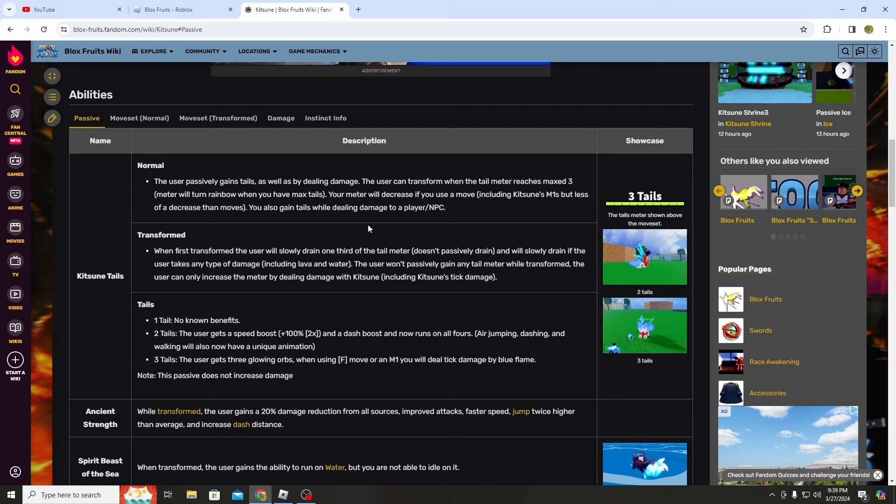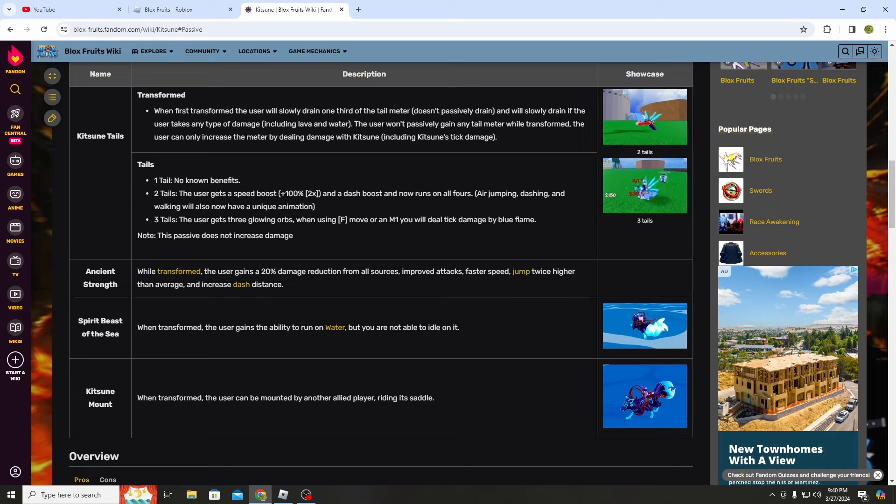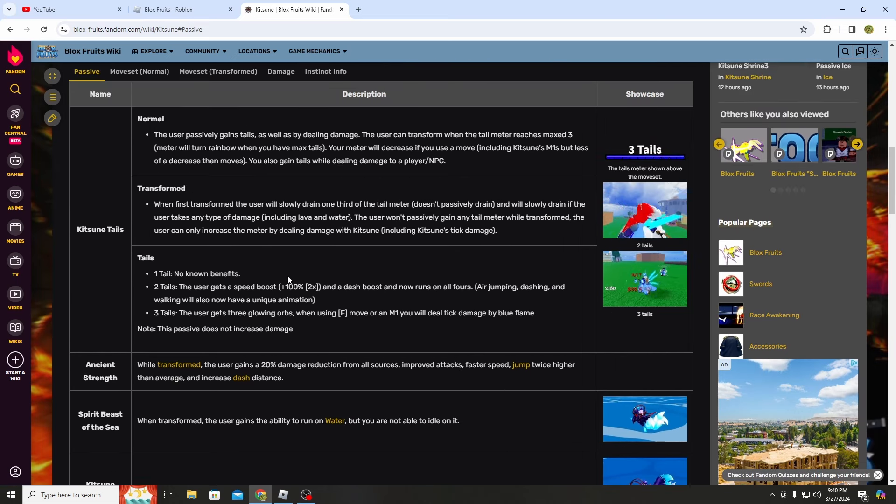Why is Kitsune the most broken fruit in the game? Just look at how overloaded Kitsune is. When the user gets two tails, they get a x2 speed boost and a dash boost. Three tails, the user gets glowing orbs. When using the F-move or M1, you will deal tick damage by blue flame, which will drain your ken. When you transform, the user gains 20% damage reduction from all sources, improved attacks, faster speed, jump two times higher than average, increased dash distance, plus the ability to run on water. And that is just the passive alone of Kitsune.